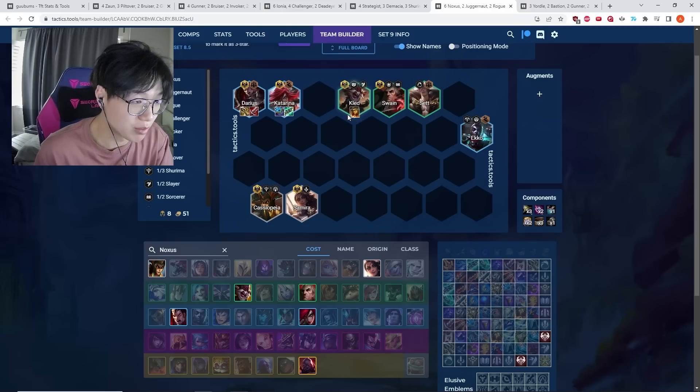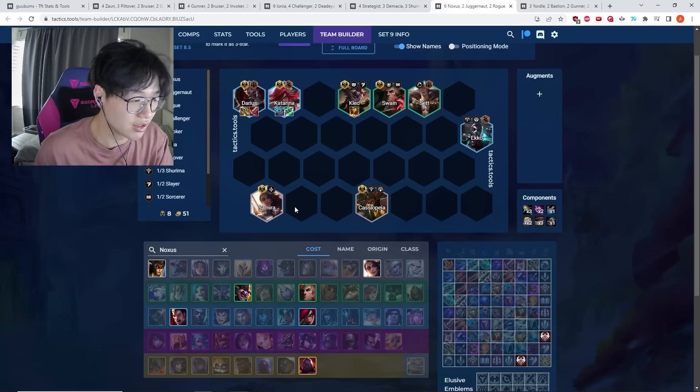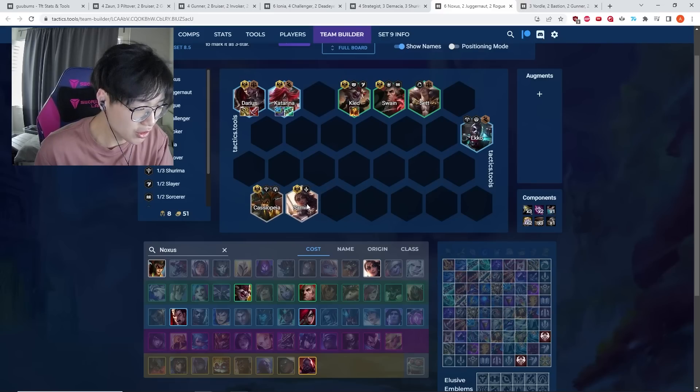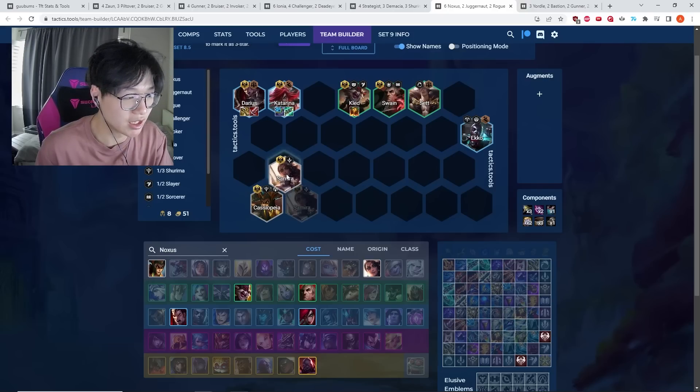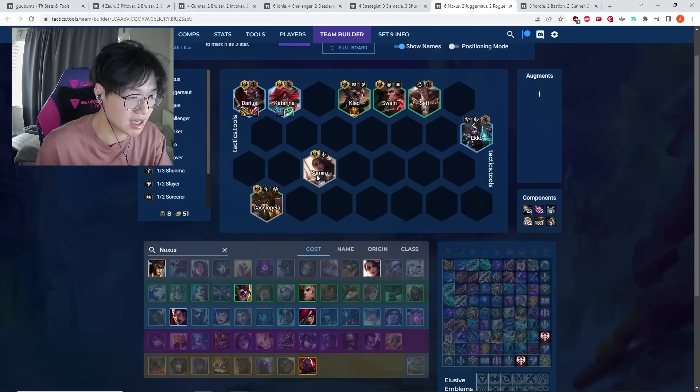This is also the type of comp where leveling to five on 2-2 or 2-3 and being really aggressive is powerful. If you level to five on 2-2 or 2-3, you'll have a level lead over most of your opponents, and collecting those stacks early will help you snowball throughout the rest of the game.